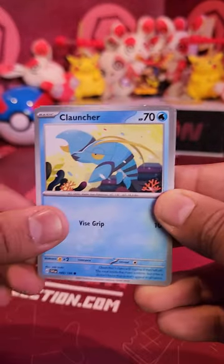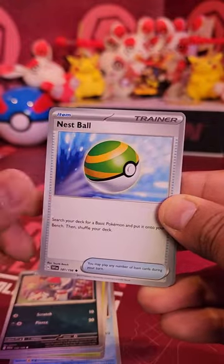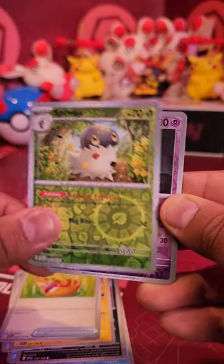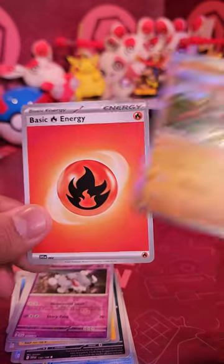Alright, so we have Klauncher, Dollive, Quoxley, Porniard, Nest Ball, Pachorisu, Picnic Basket, Spupa Reverse, Grievard Reverse, and a Hollow Hound Lucha. Amazing, with a fire energy.